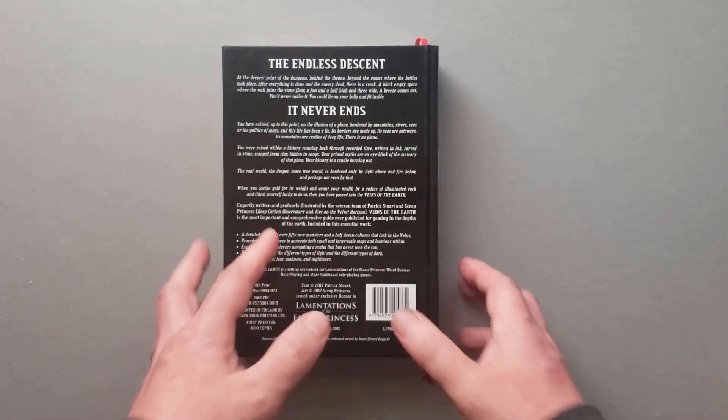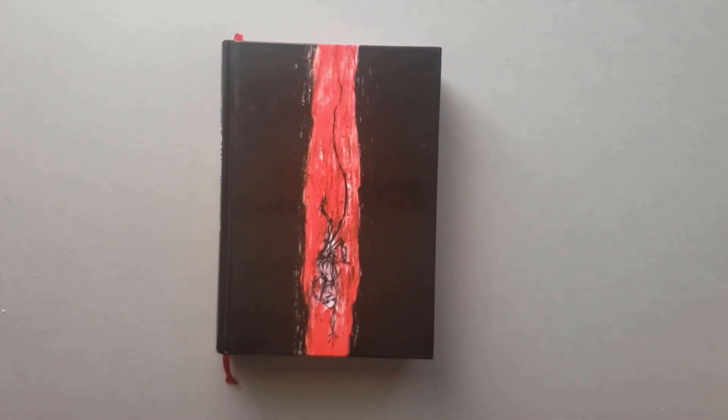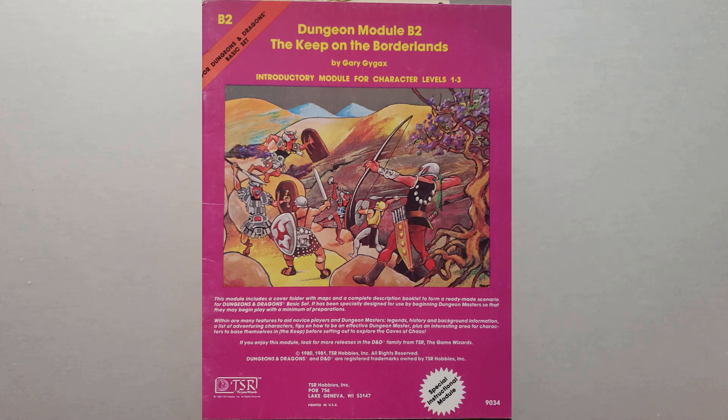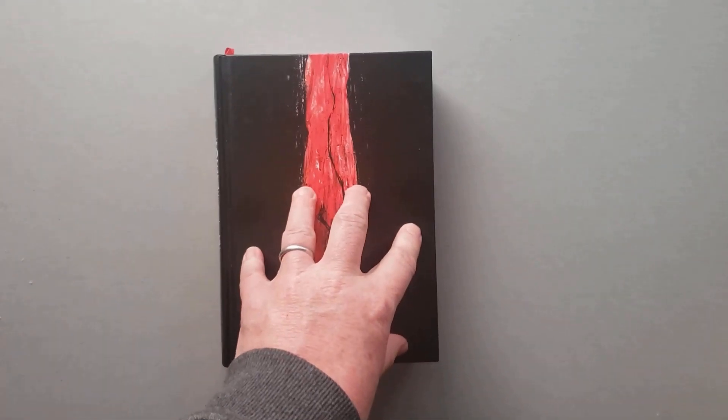I'm running my daughter and her friends through the 1979 adventure by Gary Gygax called Keep on the Borderlands. In that adventure, there's this section called the Caves of Chaos, with different creatures that live in there - goblins, orcs, kobolds, and things like that. Gary never actually explains what it really would be like to your sensory perception to be exploring caves underground. He never gets into that. That's what this book helps with.